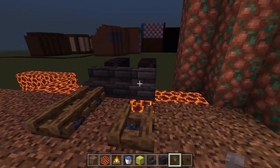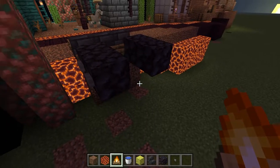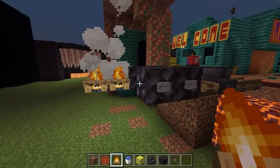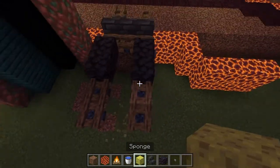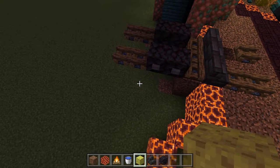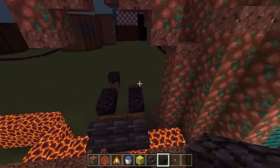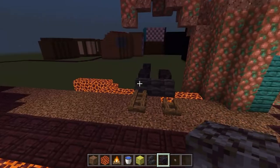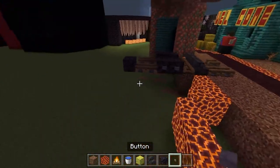Add stone buttons on both sides, then two campfires behind these on both sides, getting them to connect up in the right orientation — that looks the cleanest. Place your water, then the sponge. On the side closest to us, add in another block of blackstone — this is for the illusion that the tunnel makes the train look longer than it is, extending back into the corner on only one side.